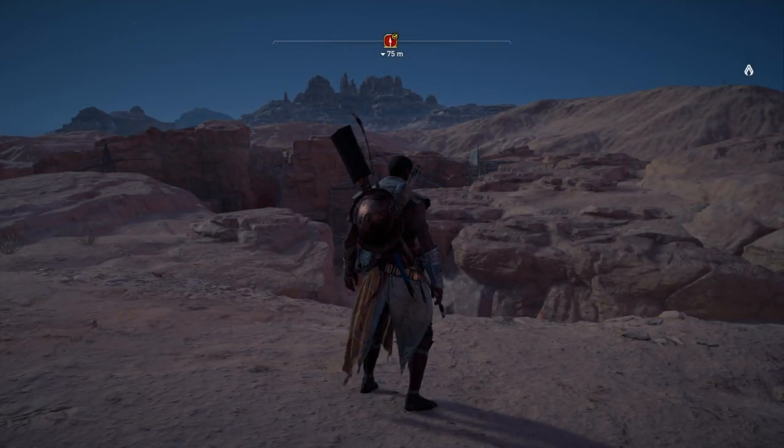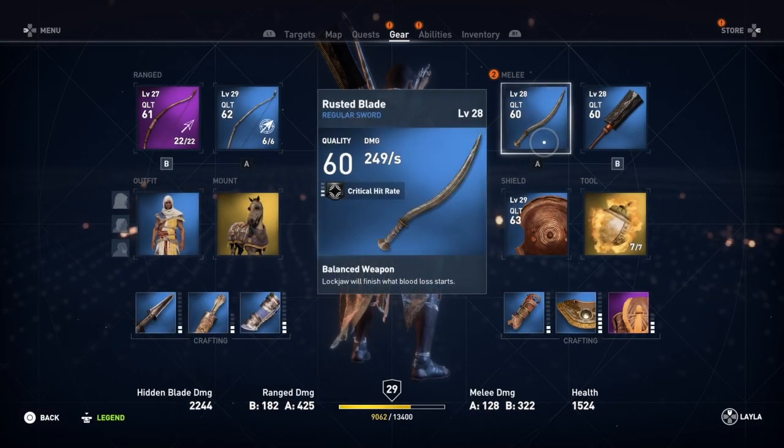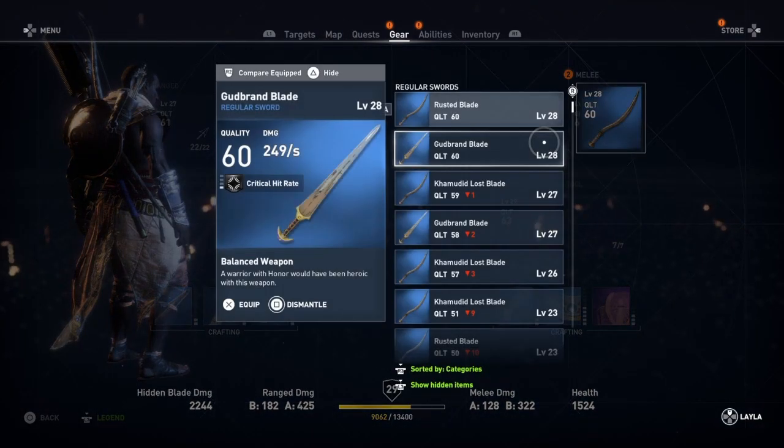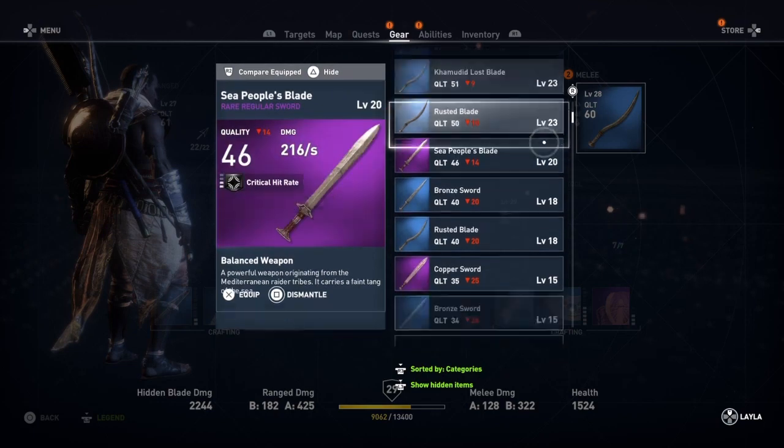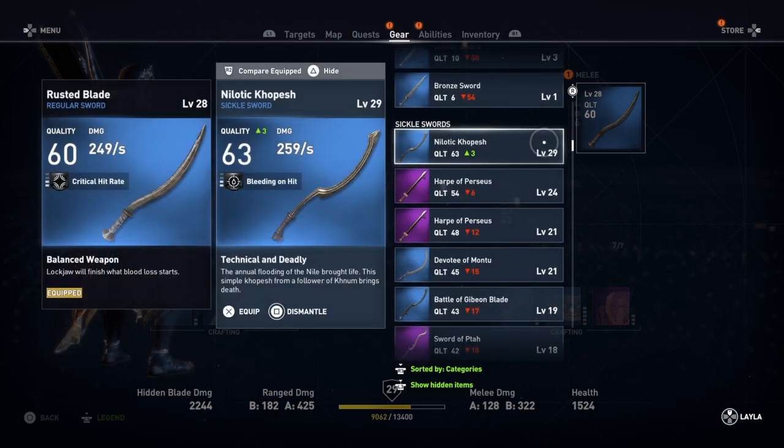Before we do that, let's have a look at our gear. We've got a sword — it's a sickle sword. And it's better than the one we've got, so we will equip it. Yeah, just a little bit better, but it's better. So we'll equip that one.